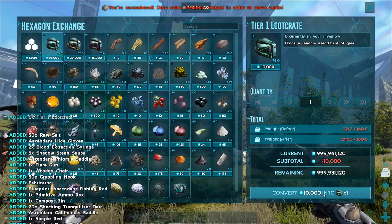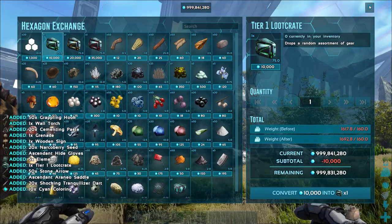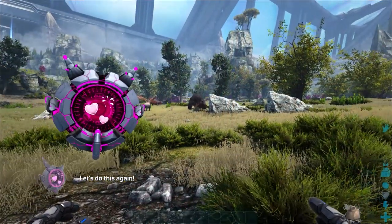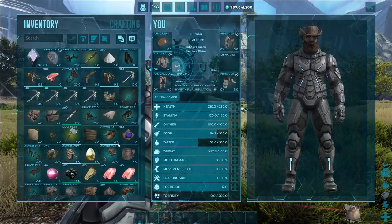Let's go and open a load of the green loot crates. I don't personally think it's worth spending your points on the green loot, so let's check what we've got inside.